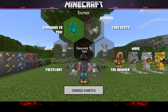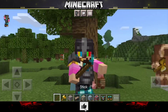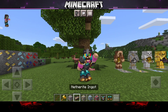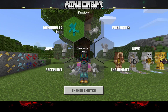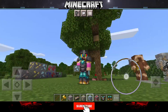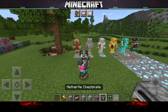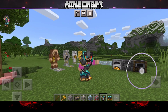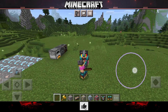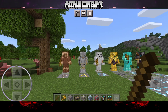Hi guys, I am with Minecraft with a new video and today I am going to give you Minecraft Pocket Edition OptiFine with a very good texture pack which will make Minecraft smooth. This texture pack is fully PC, which is used in Java Edition. Its name is Vanilla Texture Pack — when Minecraft Java Edition lags, it is used to fix it.